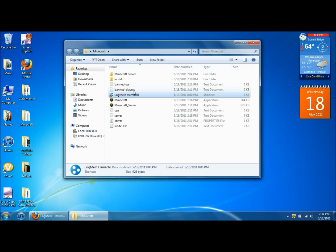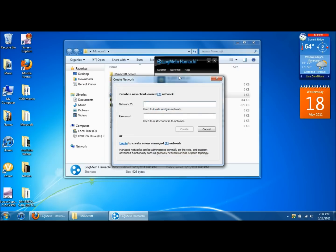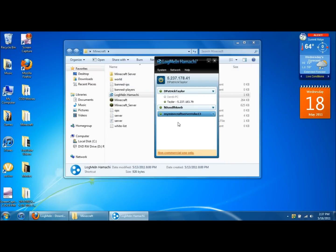After you install it, you'll get LogMeIn Hamachi. Double click on that and you'll get the application. Click on network, create a new network. For the network ID, type in whatever you want your ID to be. Then set a password — I'll make it YouTube. Make it whatever you want, then click create. You should now see your network listed.